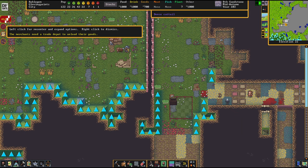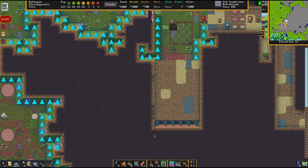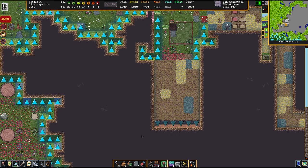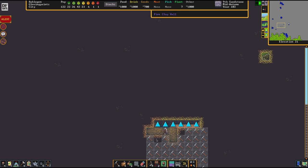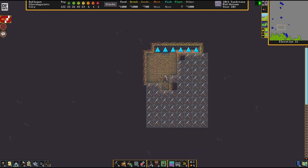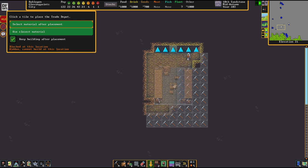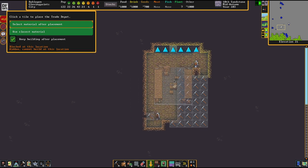So what's the alert here? The merchants need a trade depot to unload their goods. We were in the middle of a trade here, but we're going to relocate that now. After all, the trade in this scenario isn't the priority - I'm mostly implementing it to show you guys the ropes.